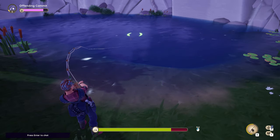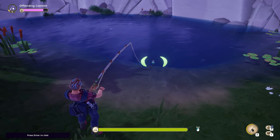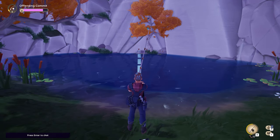If the health goes down all the way you'll lose the fish. However, if you still have some health remaining once you reel in the fish, you'll be able to catch it. If you reel in the fish with perfect health, it'll be considered a perfect catch. Once you have access to better bait, you'll be able to catch higher level fish.